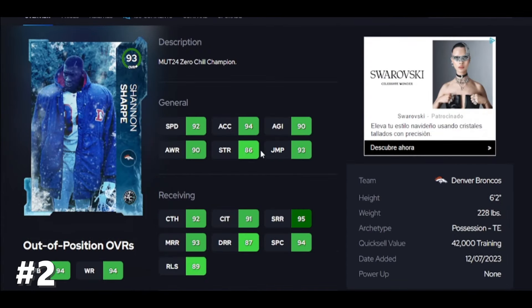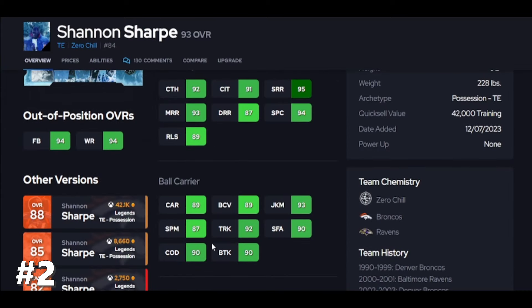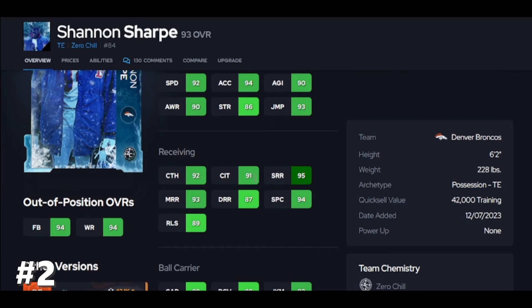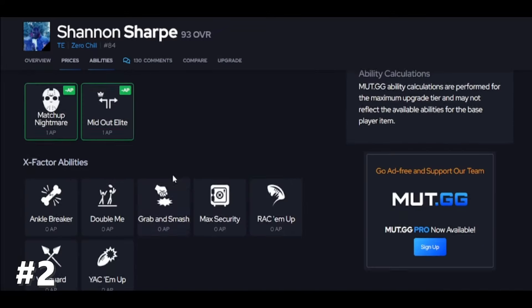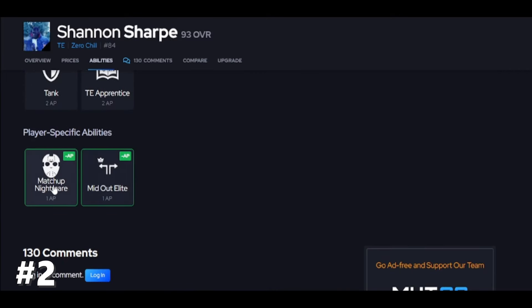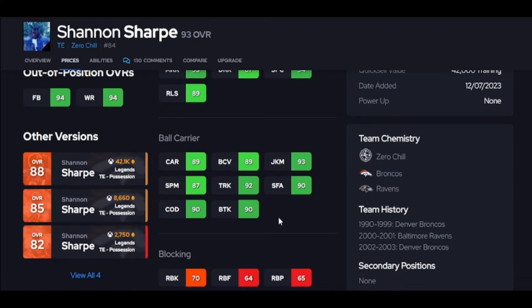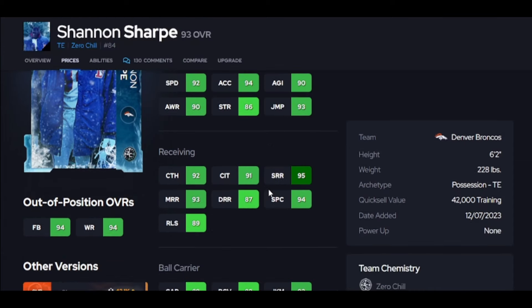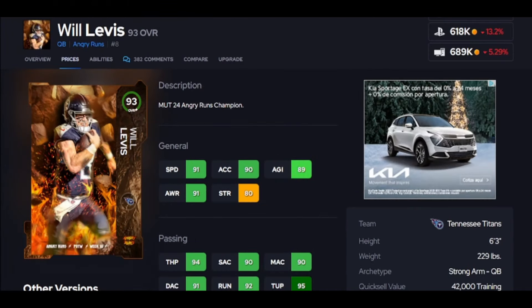If you're looking for a mismatch, go get Shannon Sharp. Why? Because of his speed on a linebacker — he's going to be faster than them. The difference is you can spin after the catch: this guy breaks tackles, runs people over, jukes people, runs by people, and he gets all the animations and the thresholds you want. Catching and spec catch being up over 90 — I know he's only six-two, but the six-seven guys turn like a dump truck. Matchup Nightmare — I know a lot of people run this, but he's just another wide receiver with 90 break tackle. He's insane, he's on my team, and he's not leaving any time soon.